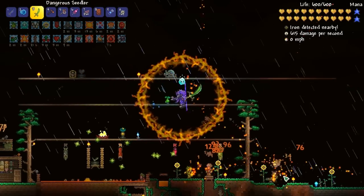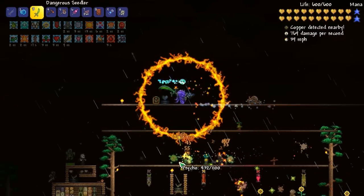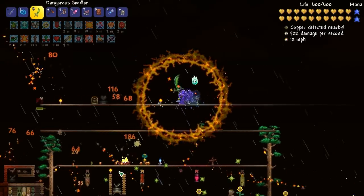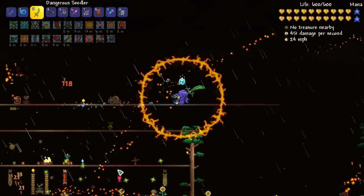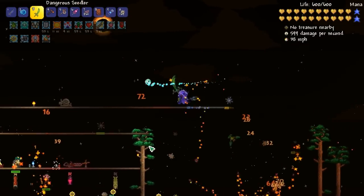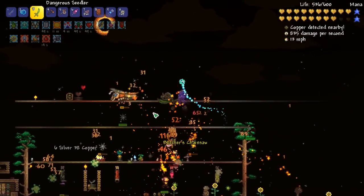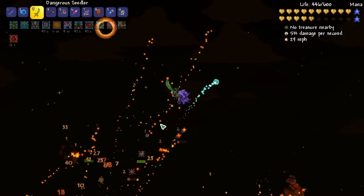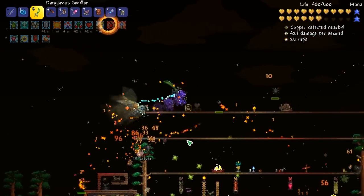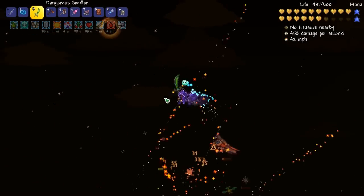That's gonna end off this episode - I'm gonna farm this and see what kind of goodies I get. Next episode we'll probably attempt to take on Duke Fishron. Actually wait - there's a chainsaw chilling right there - the Butcher's Chainsaw, got it! This is what I'm talking about. We'll test that out next episode. But this Seedler - oh my god, this Seedler is such a good weapon.